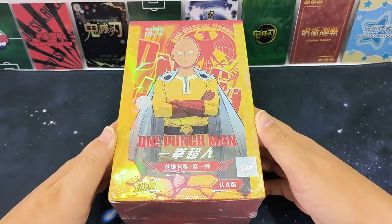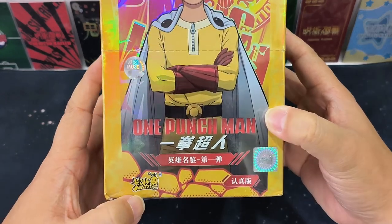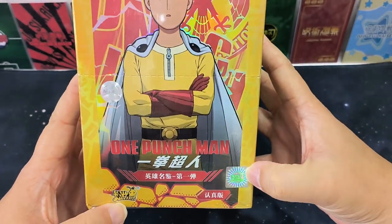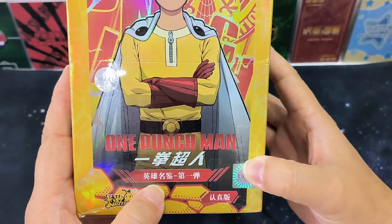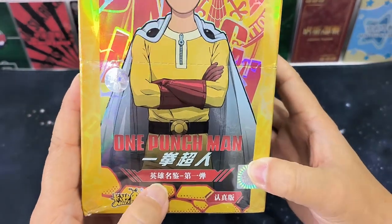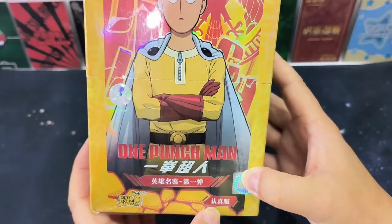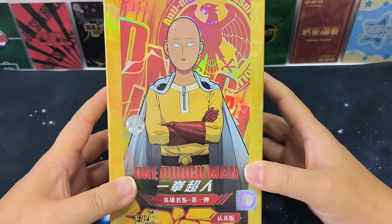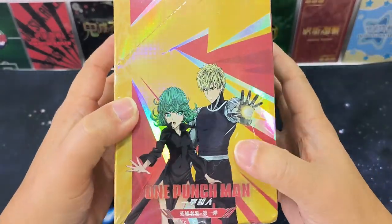Hello everyone, good to see you again. Today we have a box of One Punch Man Yi Quan Cao Ren. This box is from Caillou, so this is an original licensed product. The title of this box is Eng Xiong Ming Jian Ti Tan, which means 'List of Heroes Volume One', and it's the Ren Zun Pan series version.